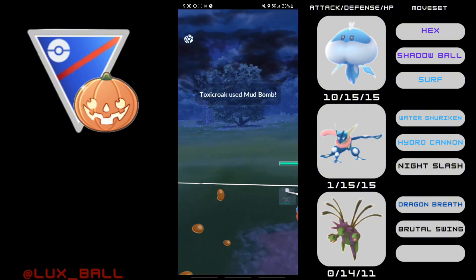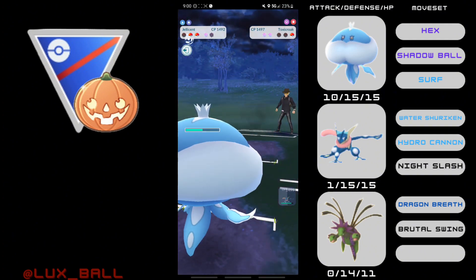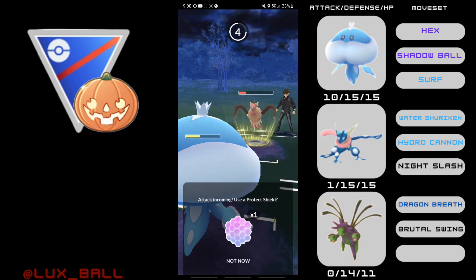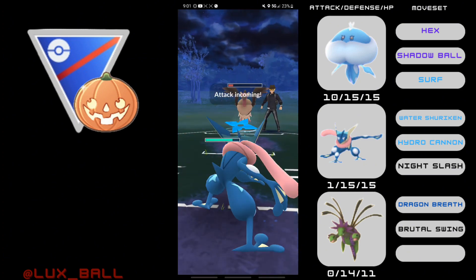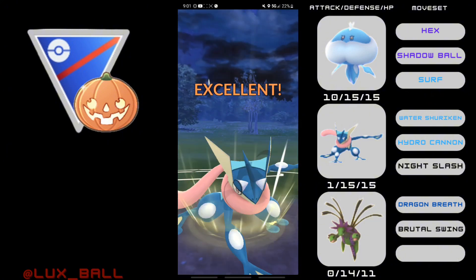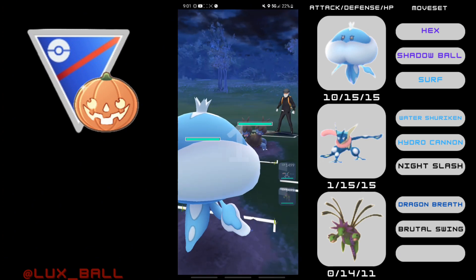I got in all the value I could have gotten out of my Hydreigon. When I switch into Greninja, they come in with Toxicroak, but I immediately switch back into Jellicent. They go for a Mud Bomb, I throw one Hex, go for the Shadow Ball, and down goes Toxicroak after one more Hex. All that's left is Mandibuzz — the Surf puts it into the red health range. The Dark Pulse takes out our Jellicent, and we have our Greninja against the Mandibuzz. They have two shields, but my opponent doesn't even try to play the game out. A win's a win.